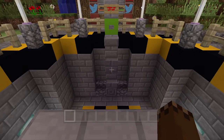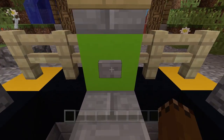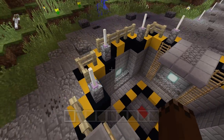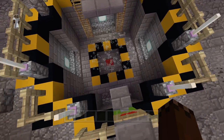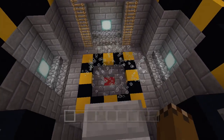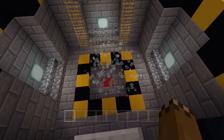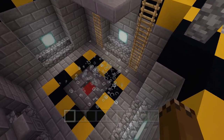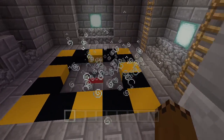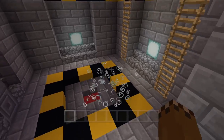I'll show you guys exactly how the launching mechanism works. When we press this button, it releases a potion of levitation right there — drops it right there and creates the effect for a couple of seconds. Pretty much the whole idea is that it launches the parrot, which then has the rest of the rocket, and launches it into the air very quickly. It's levitation level 70 or something, so it goes really fast and really high.